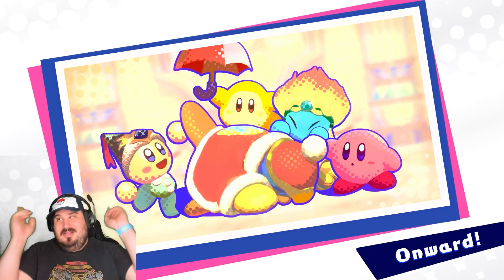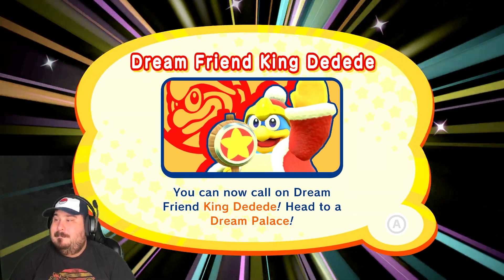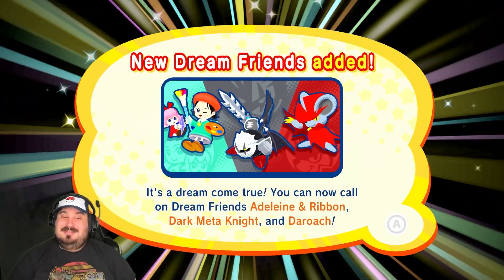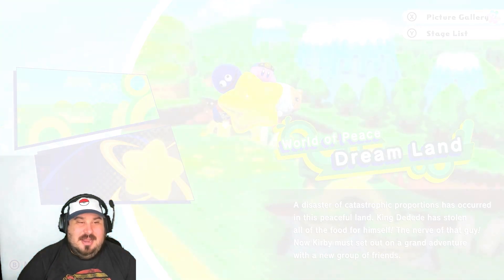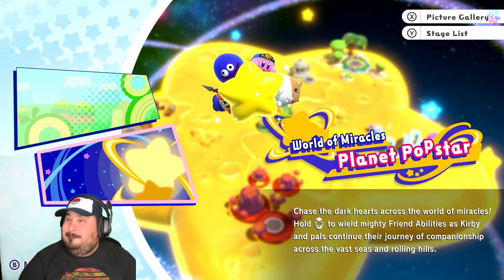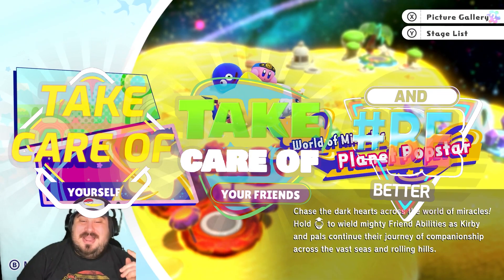And game continues - onward! Now we can use DDD, he's part of our crew. And Adeline and Ribbon with Dark Meta Knight and Roach - we're gonna change our team up significantly here. That clears the World of Peace, Dreamland. As far as I'm aware, yeah we 100% it, so we do not have to go back to Dreamland for anything. Next episode we're going to start up on Planet Pop Star and it's going to be quite different. Remember to take care of yourself, take care of your friends, and be better - I'll see you guys on the next episode as we head to Planet Pop Star. Bye everybody!